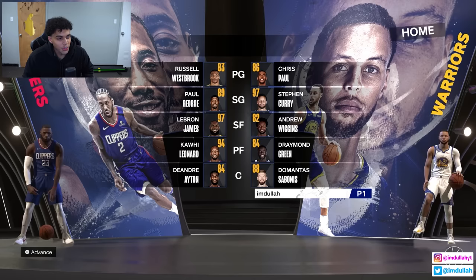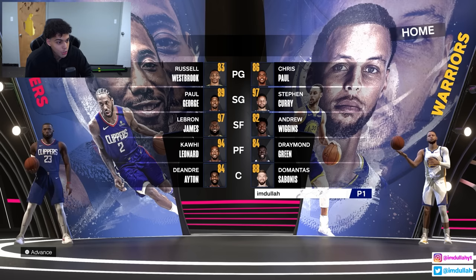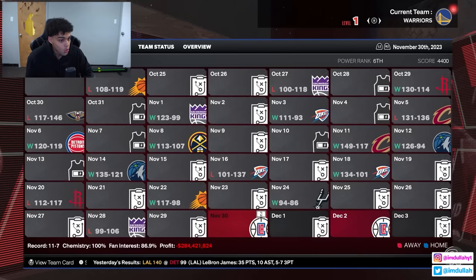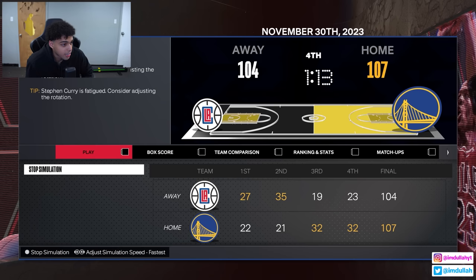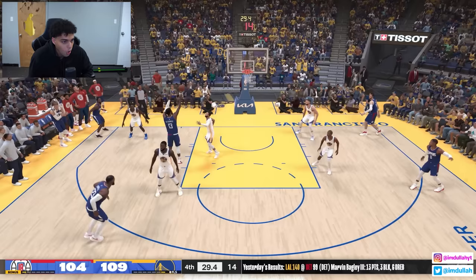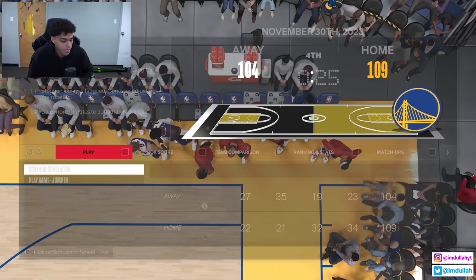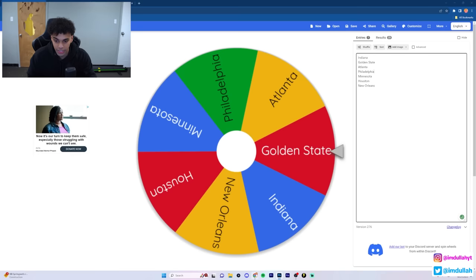Golden State Warriors are back - they picked up Sabonis after beating the Kings, now going straight right against the Clippers. Warriors have Chris Paul, Curry, Sabonis, Draymond, and Wiggins. Clippers have LeBron, Kawhi, Paul George, and Markkanen off the bench. It's a close game - three-point game, we hop in with 30 seconds left and the Clippers down by five. Paul George misses an open shot - he sold that. Warriors win it and they'll be stealing LeBron James, taking all the West Coast and Utah.